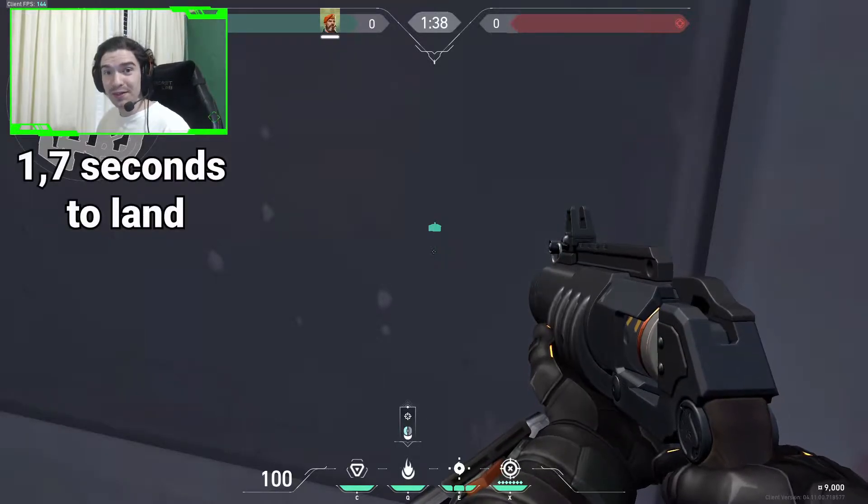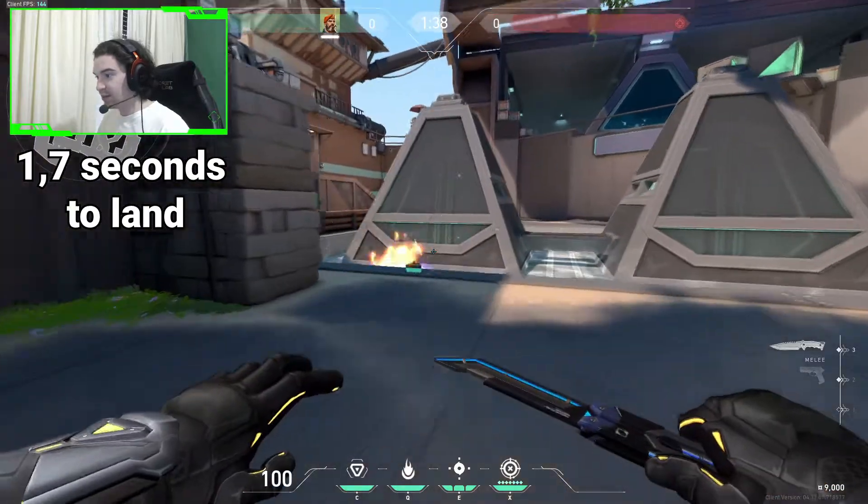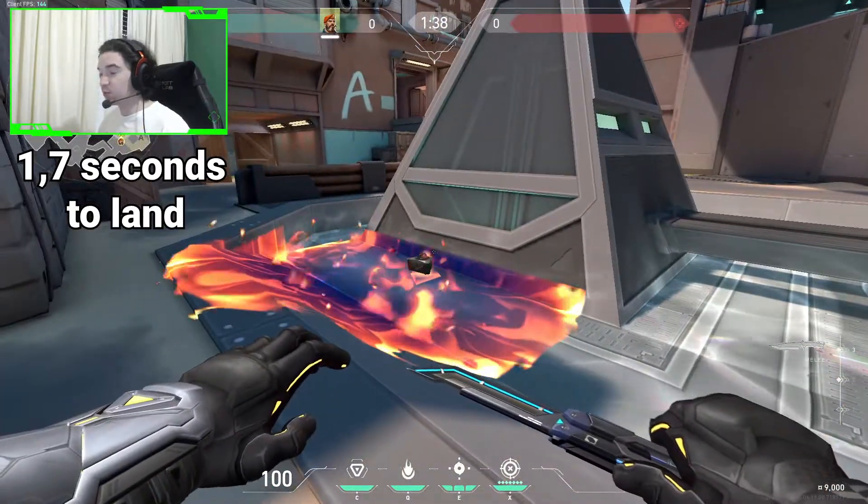The next one will be from A Shop. We will do the same thing we did with the other two spots — we will aim under the spike, jiggle peek it, shoot it, and it will bounce and cover the plant spot pretty well.